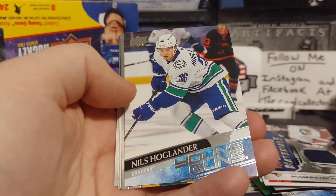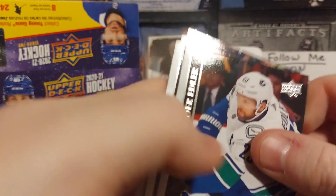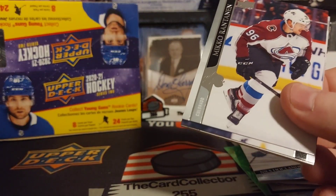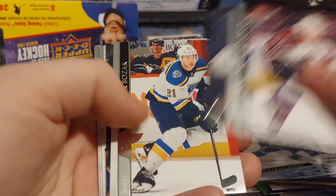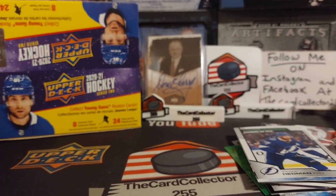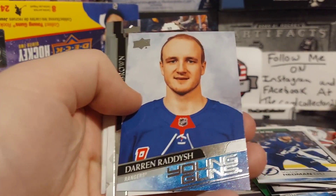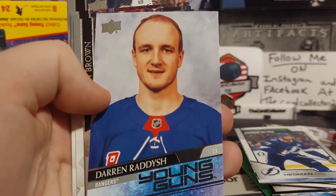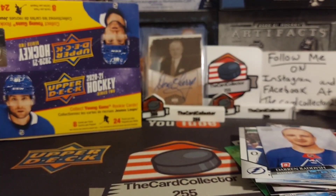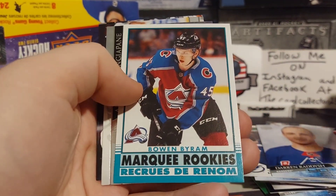I only feel we're going up — Nils Höglander, that's a nice one too. A lot of expectation around him in Vancouver. A lot of GMs, a lot of teams — Vancouver looks like they're going to be finishing one of the last teams this year, so maybe you'll see Höglander move. We got a Victor Hedman awards card. Oh, is that Darren Raddysh? The guy that 2020 hit the hardest — look at that hair. It's a great photo. Next — Byram, that's a nice one too, very cool.